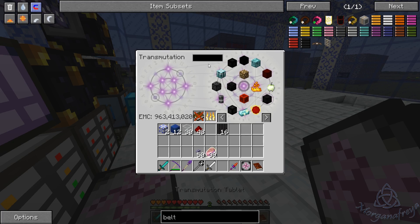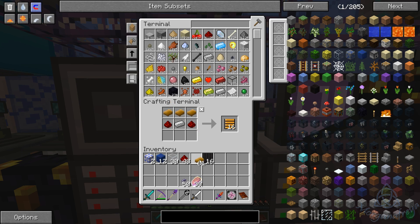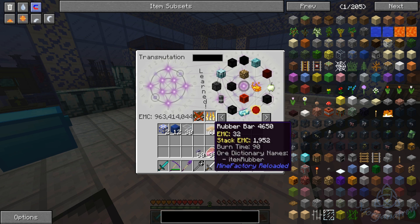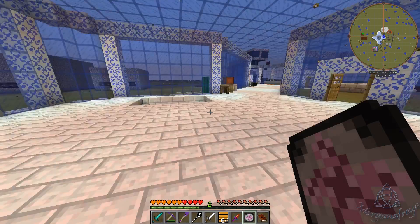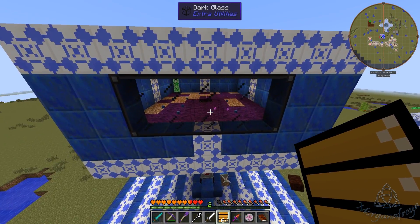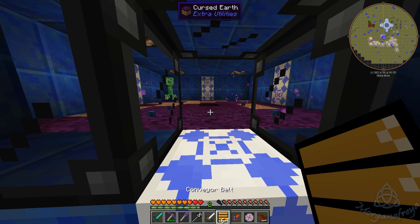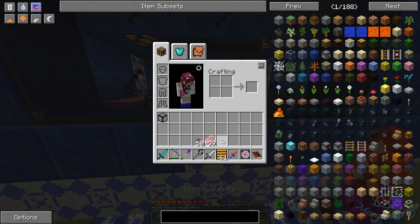Do I have any rubber? I do. Alright, so let's make some conveyor belts — which have EMC, yay. Okay, we'll put that back, and that back. We'll do that, put these back. Belts — put those away. Now, is the light still on? Yes. There we go, that's what I want to see.